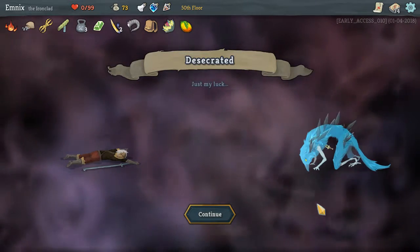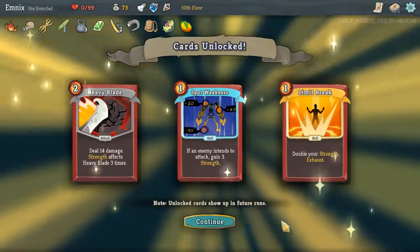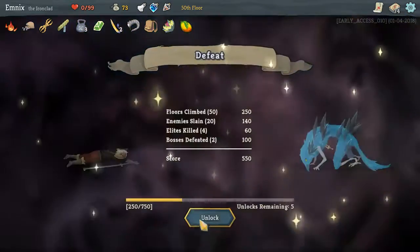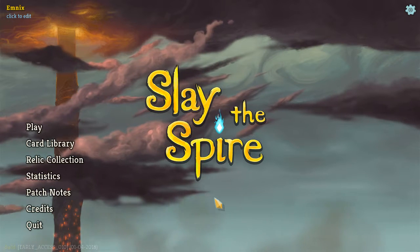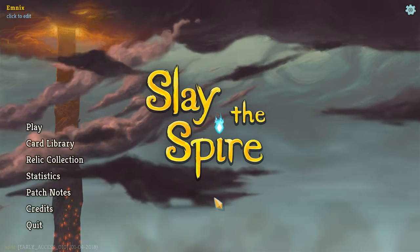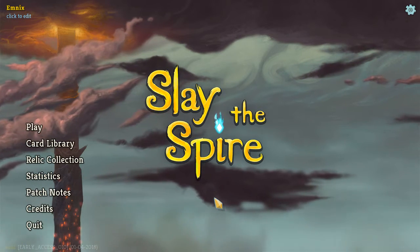Well, I gotta say — for our first run, that was pretty successful. I unlocked a few cards: Limit Break, Spot Weakness, Heavy Blade. I unlocked a new character — the Silent. Unfortunately we weren't able to beat the boss on our first run, but I think we got pretty damn close. Hopefully next time we'll enjoy just as much success, but that's the end of this episode. Thank you guys very much for watching, I hope you enjoyed this run. Next time we'll probably run as a new character. If you enjoyed this episode, as always you can leave a like and subscribe for more updates. Keep in touch, I'll see you guys next time.